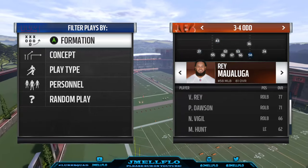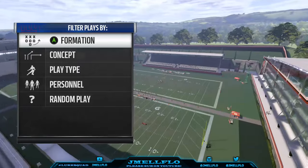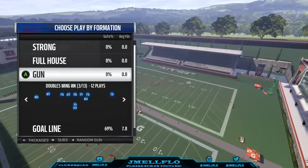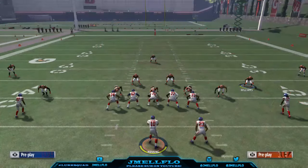It's called the Edge Blitz 3 out of 3 or 4 high. Make sure your fastest linebackers are here — I got my Luga and Marquise Flowers. It can be found in a lot of 3-4 playbooks; almost every 3-4 playbook has it, so it shouldn't be a problem.